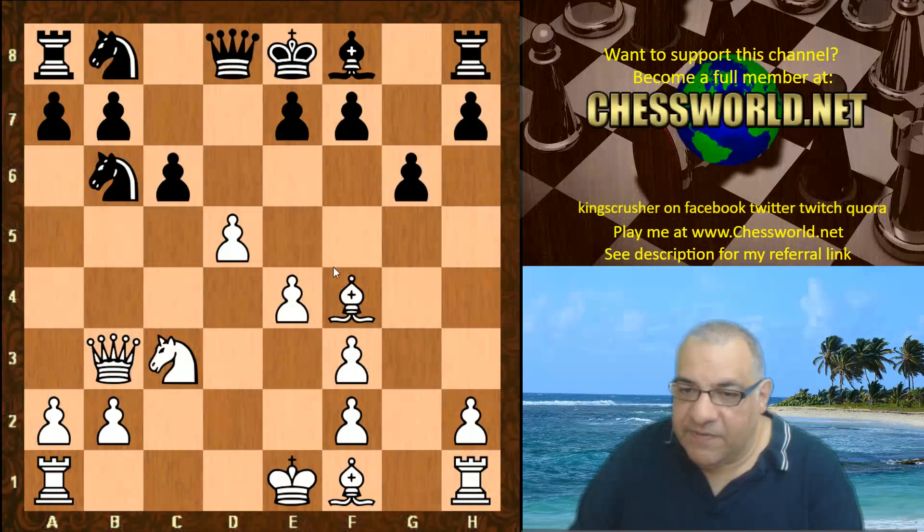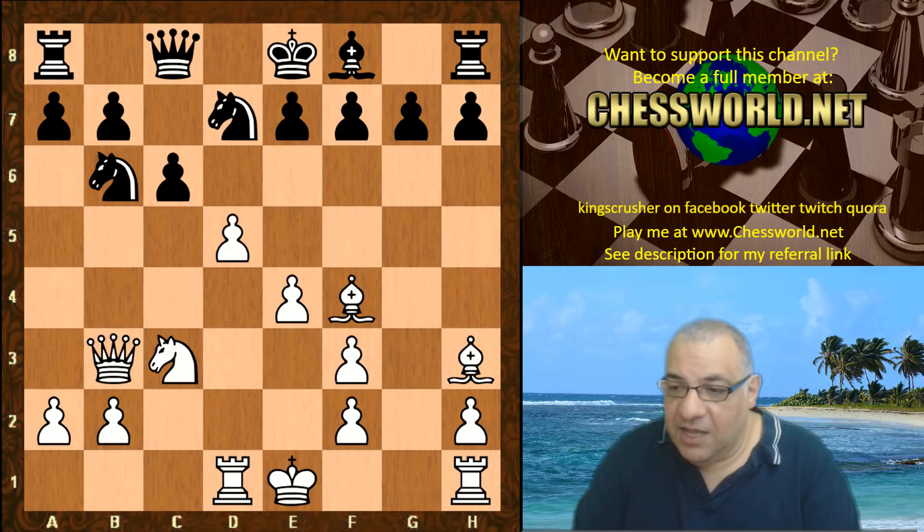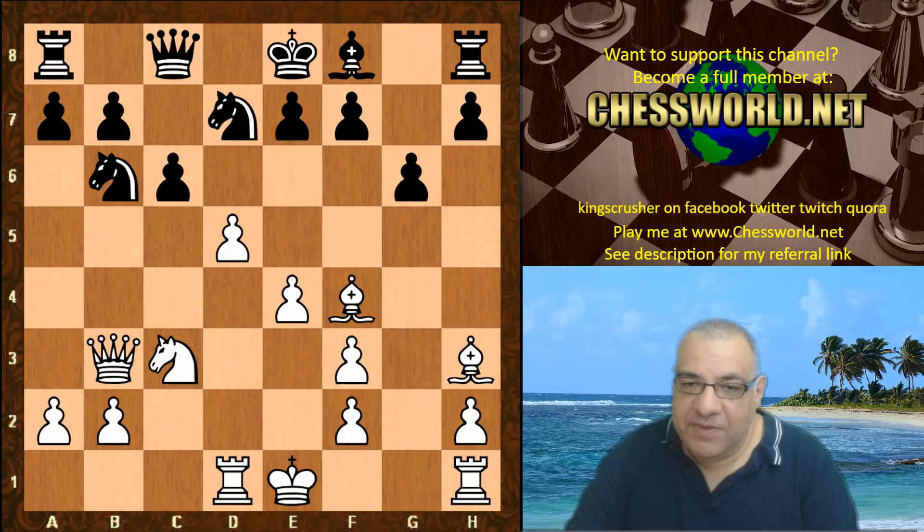Nd8 to d7. If g6 this provokes the possibility of Be5, and this is just very very nice for White. So Nd8 to d7, Rd1, Qc8, and now Bh3 — a very nasty pin. Black's opening has clearly been a disaster; it just looks horrible.